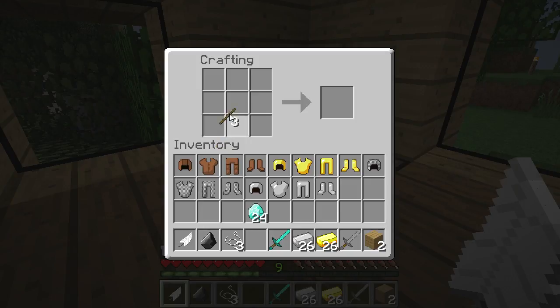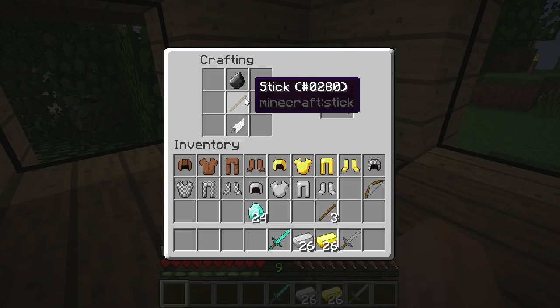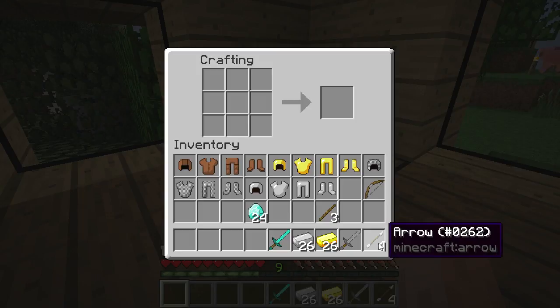Bows: there's only one type of bow you can make, and only one type of arrow. You can enchant bows, but there's no such thing as diamond bows. To craft a bow you need three sticks and three pieces of string — bows are super cheap. You'll notice the recipe looks like a bow, and the reversed recipe also works. For arrows, you need a stick in the middle, flint on top, and a feather at the bottom — arrowhead, stick, feather. Each recipe gives you four arrows. You can also get bows and arrows as rare drops from skeletons — arrows drop more commonly than their bow.